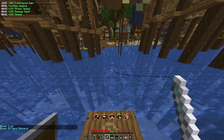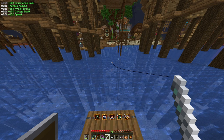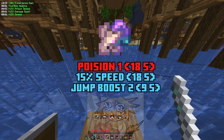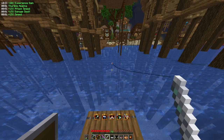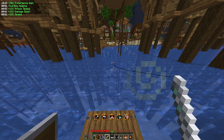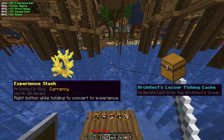Every fish you catch in Region 3 has its own unique rarity, with 1 star being the lowest and 5 stars being the highest. Each fish also has its own unique potion effect, although it's not very useful given its short duration or outright negative effects. Most of the time fishing, you'll catch low rarity fish, random blocks, potions, and lower tiered gear, but occasionally you can catch rarer items such as experience items similar to Eldrass experience items, and lesser fishing crates.